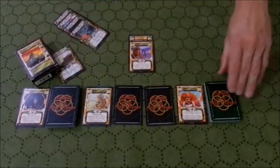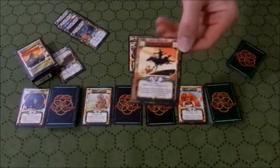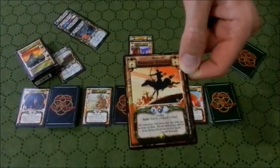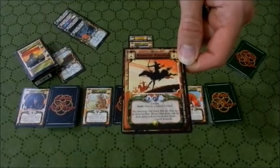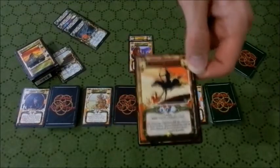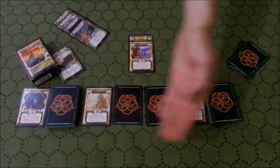Bottom of turn three, draw a card. I'm not going to be playing this one for a while - Samurai Cavalry. This is a rare. It is the most expensive gold cost card in the original edition for followers - it's a six Force cavalry card that can also shoot ranged attacks. That's going into my hand. Thus ends my turn.